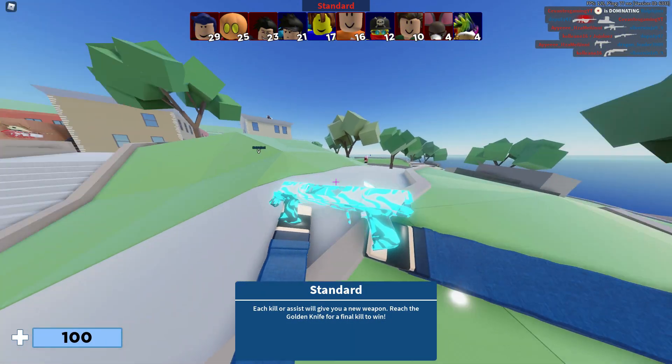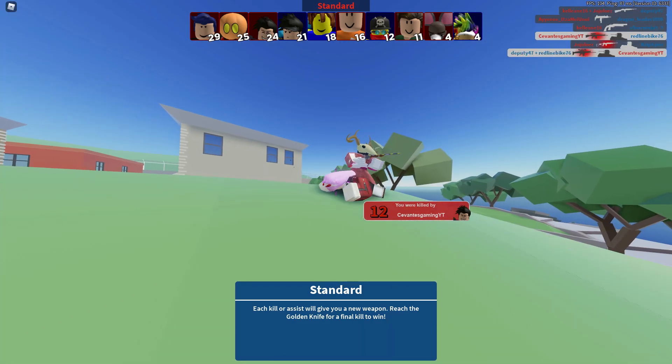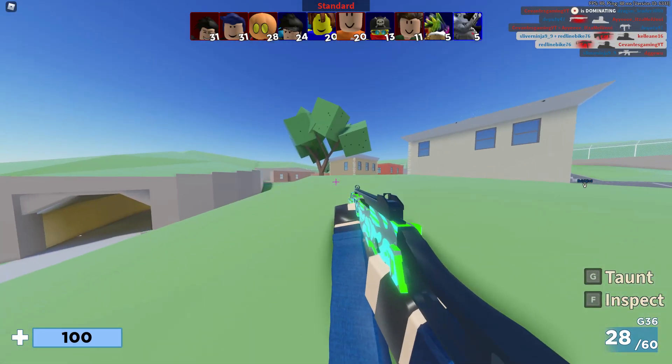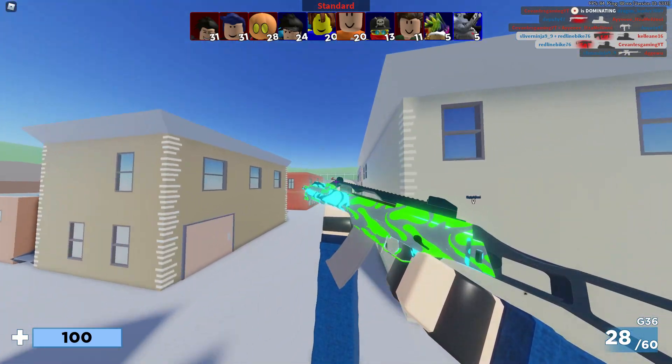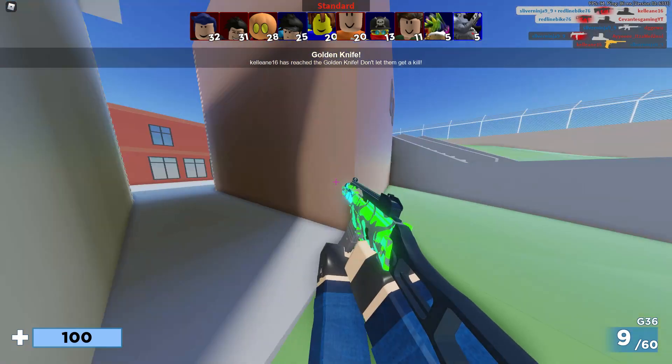Once you are done throwing the textures in the Recycle Bin, your Roblox should look a bit different — it should look plastic, like this. This is how you reduce lag and spot enemies better in Arsenal or any other game on Roblox.